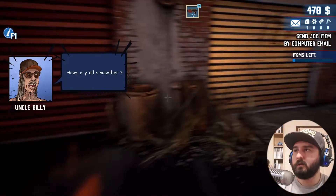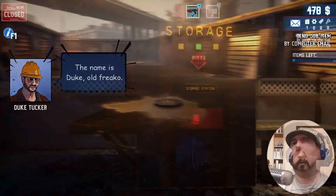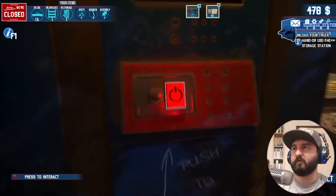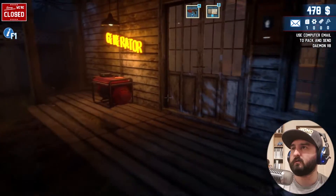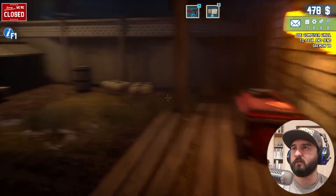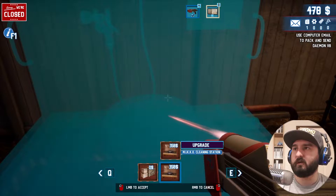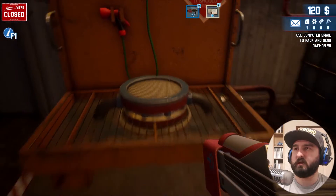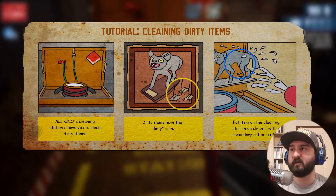I think that's it now, Uncle Billy — I think we need to head back. So we're back at the shop. Let's load everything we can in there. While we're at it, let's get the cleaning station, because we've got a few things we can clean up and then sell on.